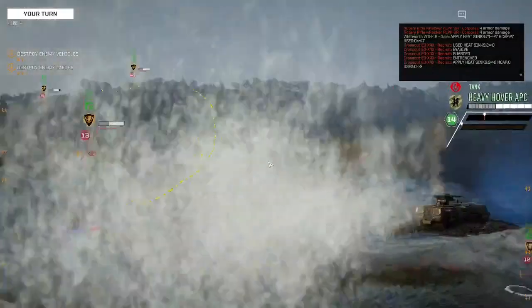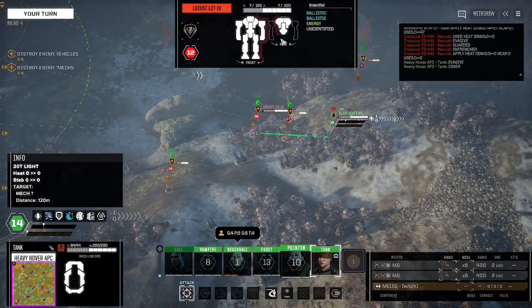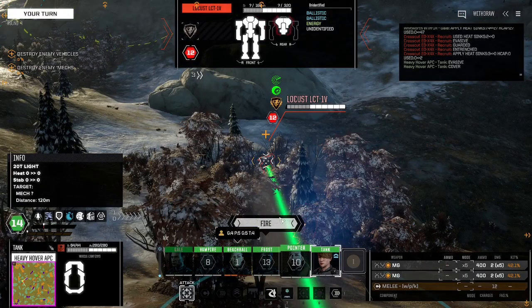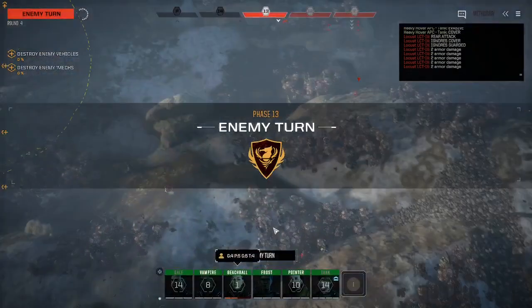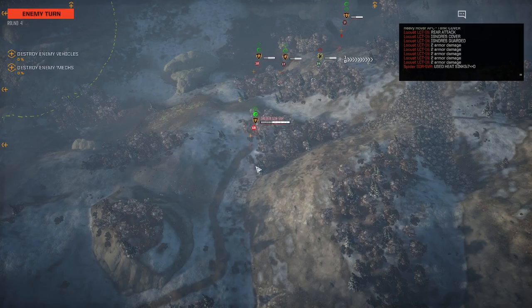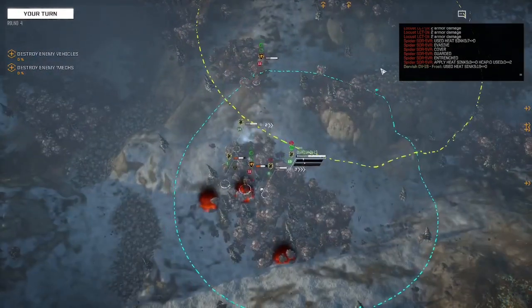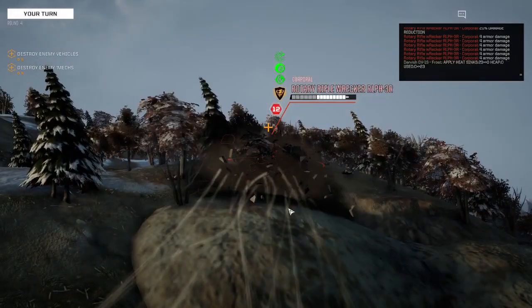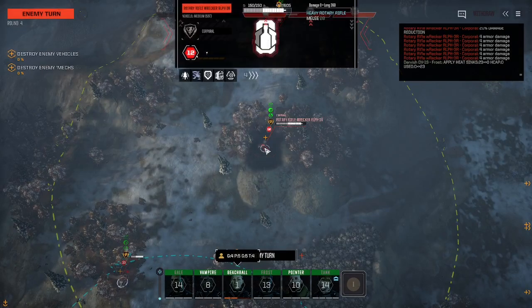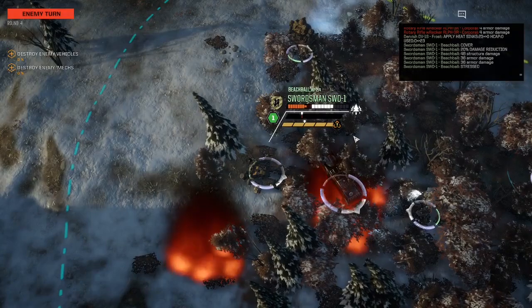Locust — let's see what we can do here without getting in too much trouble. Nice amount of evasion. Locust is at 10, he needs to get to 20. We're going to fire at the Locust. Let's shoot him in the back — we can strip all the armor off. No luck, but he is the target to take shots at. We're going to need to retreat next round I think. Mr. Rotary Rifle, you're getting all the firepower right now, considering how much damage you did.